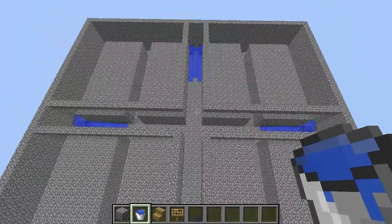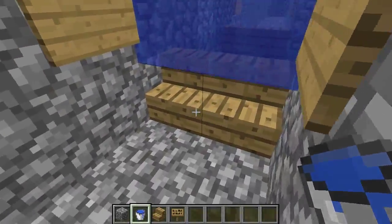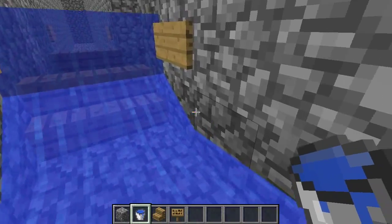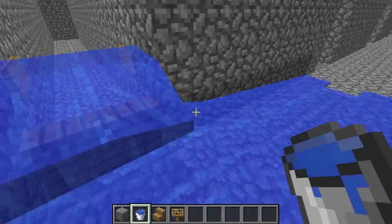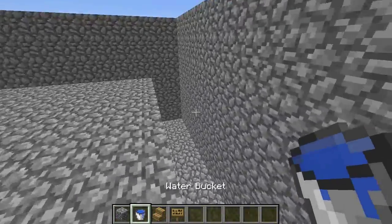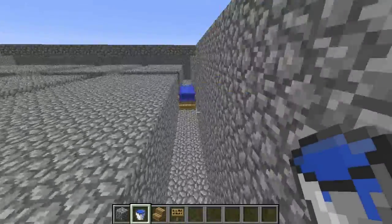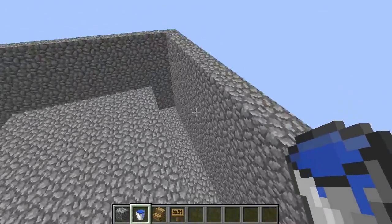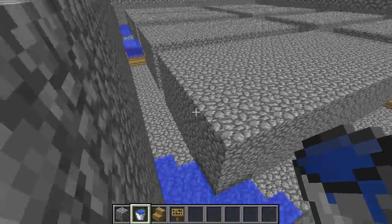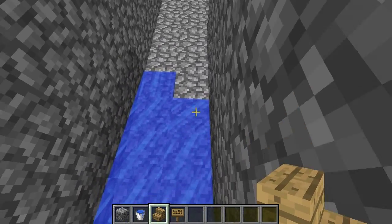Now that you've done that, all four corners should have the little setup I showed you. The stairs have to have the lower side facing away from the middle, because the whole point of this setup is that the water pushes you up the stairs and then into the middle — so make sure the stairs are facing the correct way. The next part is you put water buckets in the corners. For you people in survival, it's going to be very annoying — just make an unlimited water source somewhere around here.